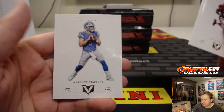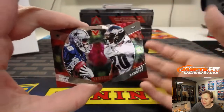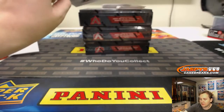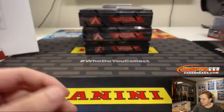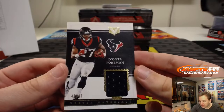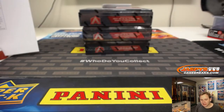Then we got some more base: David Johnson, Matthew Stafford. That was pack one. Next pack: Drew Brees, Luke Keekley. We'll randomize these at the end. Let's slide these two base cards off the bottom — Tyra Taylor, Blake Bortles. Insert Ground Control, Chris Thompson for the Redskins. First numbered card out of this pack: numbered out of 49, Vertex Materials, Dionta Foreman for the Houston Texans. That's going on to Dano.